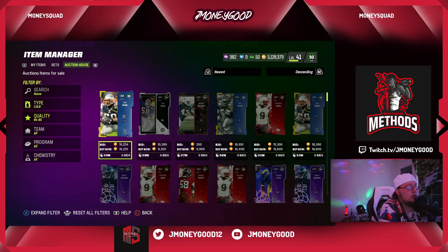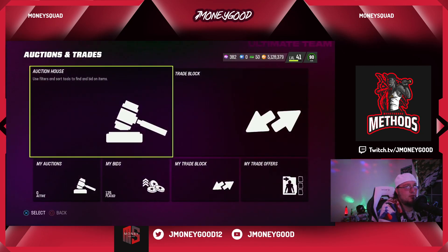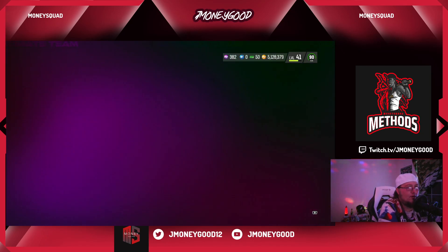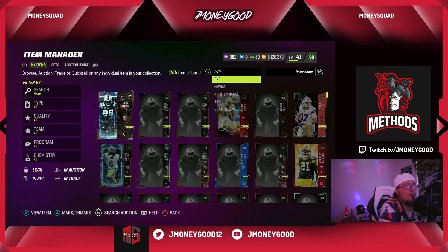Buy cards today, sell them tomorrow. I got a ton of this stuff — I'll show you guys real quick. We sold off all of our strat items as well. Always snipe and repost when you're buying training. I might buy some more 90s and gamble a full million — what's the worst that could happen?